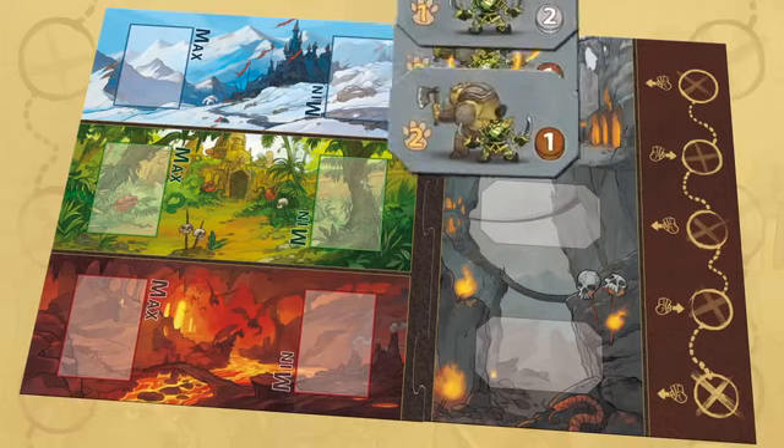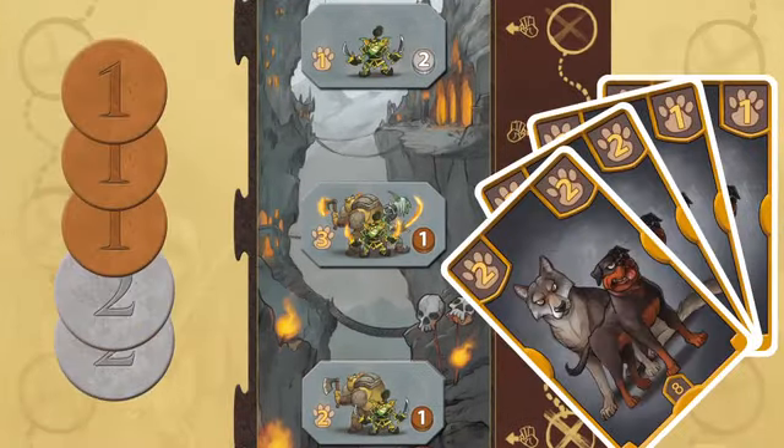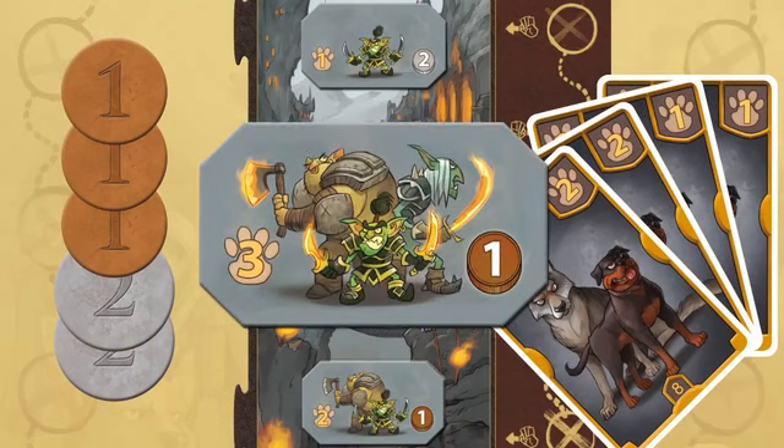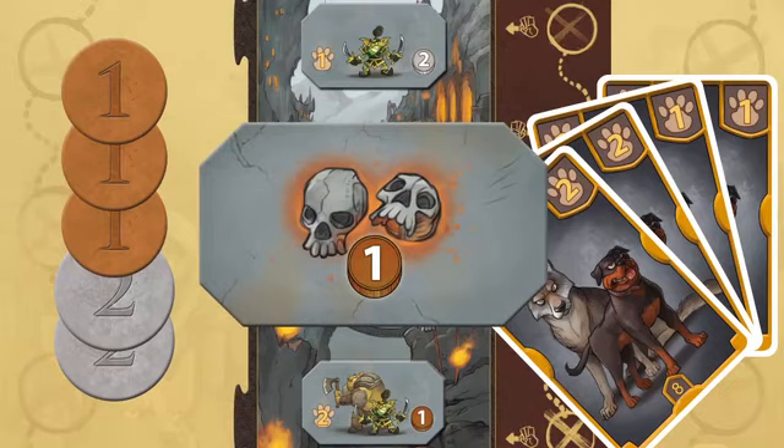there are goblins waiting to take your treasure. Chase them off with dog cards or pay the price in coins. The player that can chase off any of the goblins gains that goblin and any coins left by other players. Goblins and coins are worth points at the end of the game.